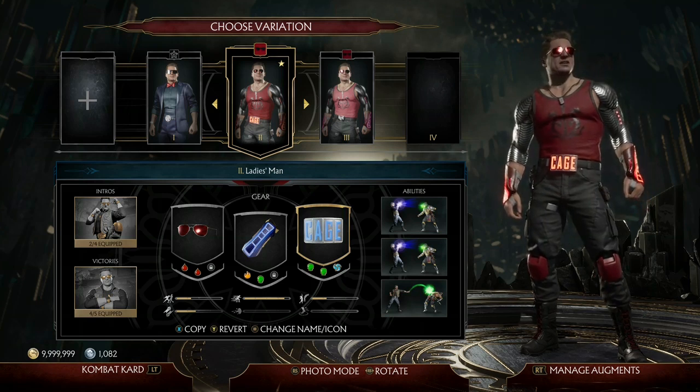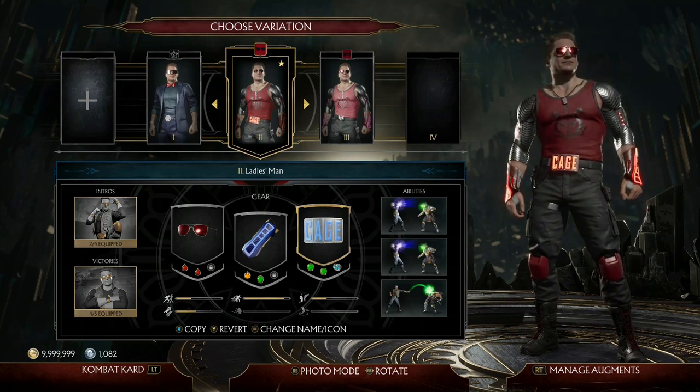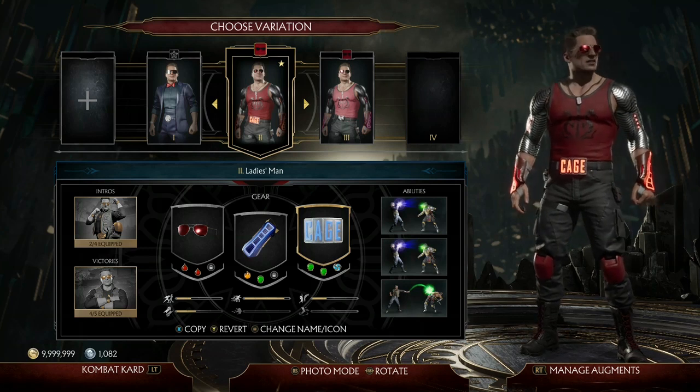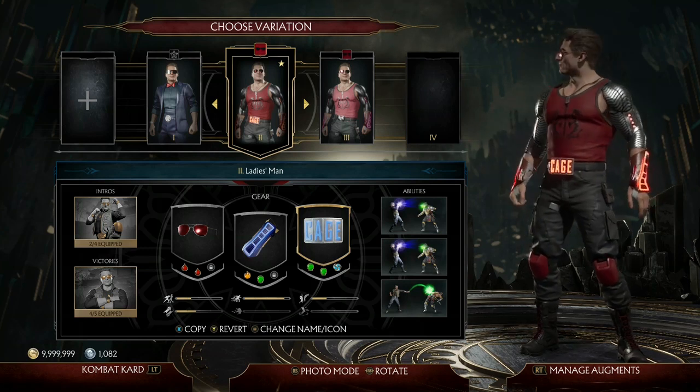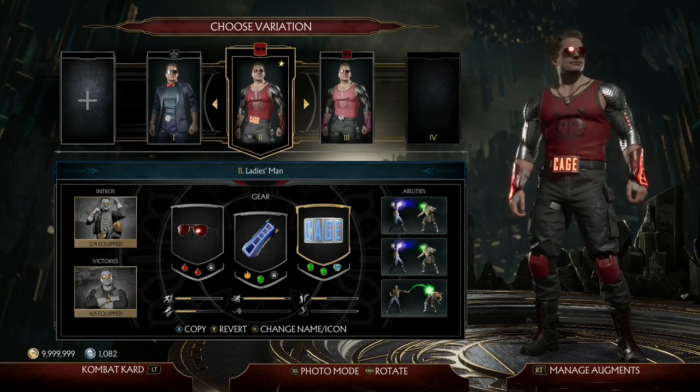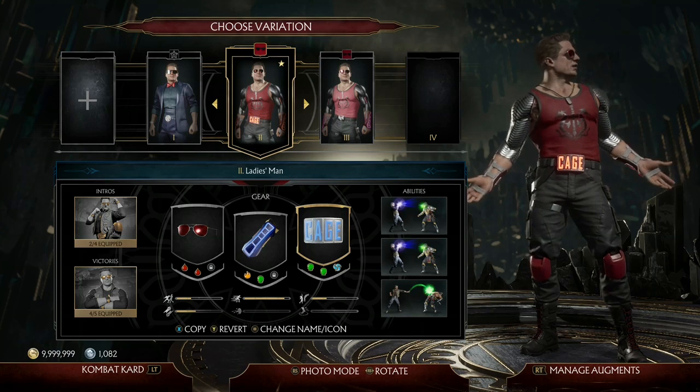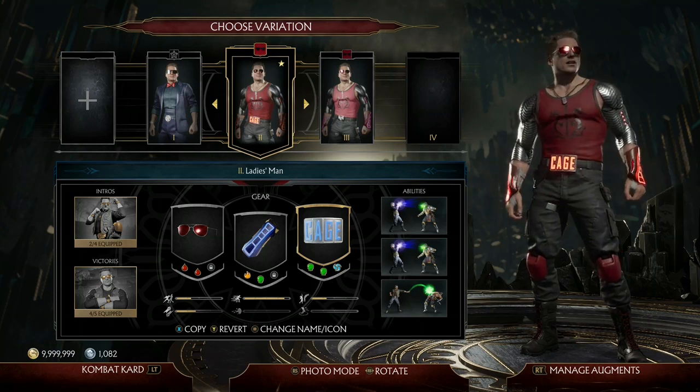Before I get into the video, I'd recommend the video in the upper right-hand corner of your screen if you want to farm over 200 hearts in a single minute. But if you want to farm all three currencies, make sure to stick around until the end of the video, as I'll go over why I use Johnny, what augments I use, and the best way to utilize this build.